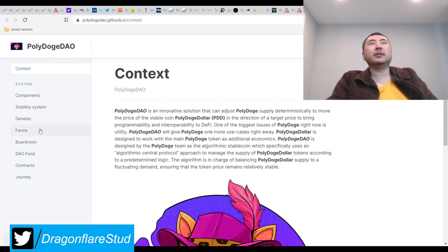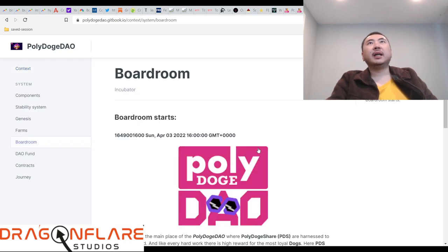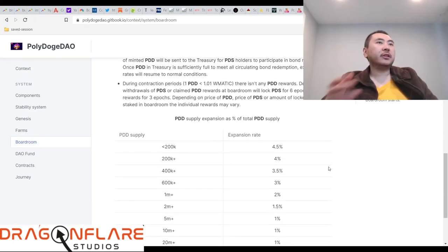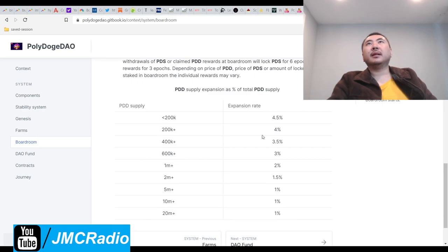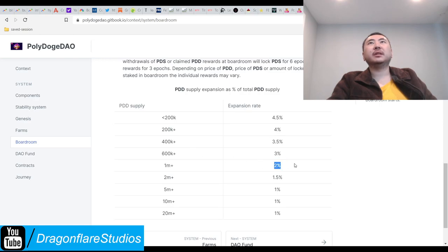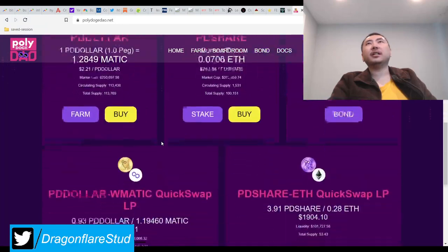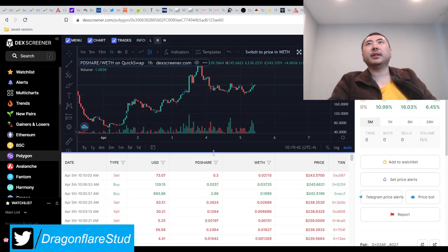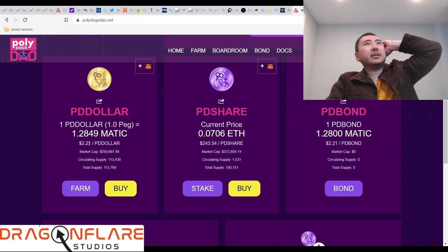I do like that they were transparent with everything, and I like the idea that you could just earn a lot of Dogecoin. The problem is it relies on the share price doing well. I think that's why more rewards were distributed to the share pools. Four percent until 400,000 tokens, then three and a half percent — this is just way too much. It doesn't drop to two percent until you hit one million. I very much want to invest but I think I'll have to wait.